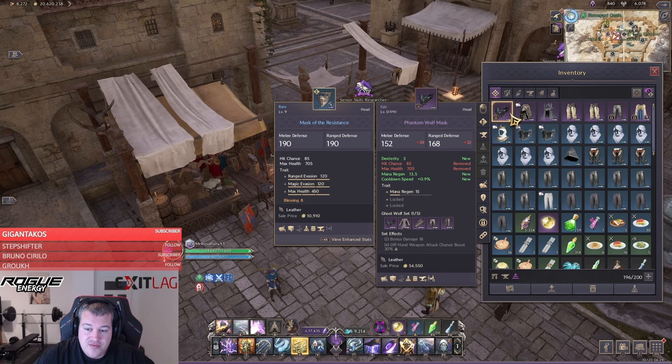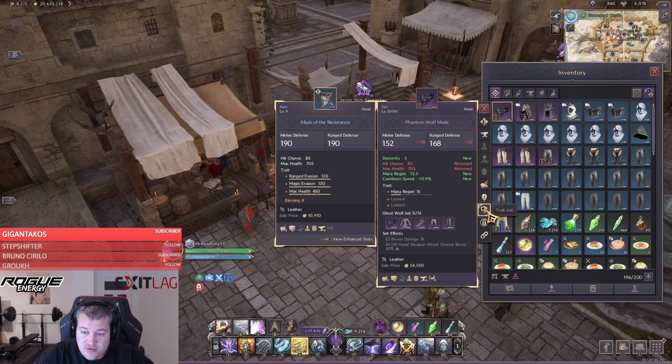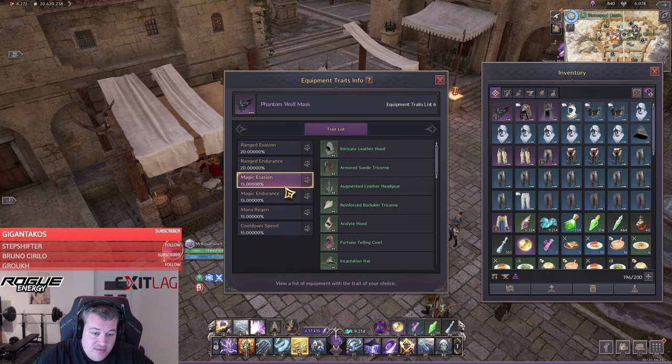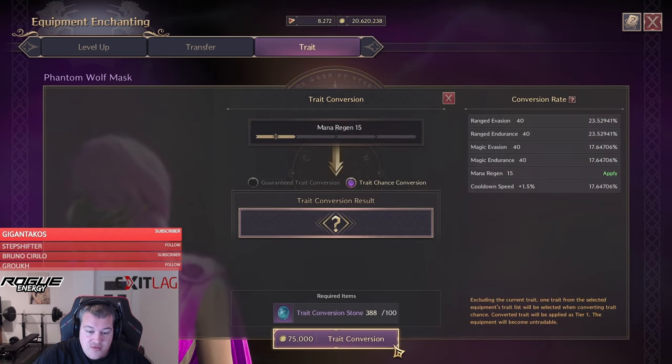The first thing we want to do is fix the traits. We have sadly gotten mana regen on the mask. If we go to the trade list, what we want to have is range evasion, magic evasion, and cooldown speed. So we want to reroll the stat we already have using trade conversion stones, which give us a 60% chance to hit.